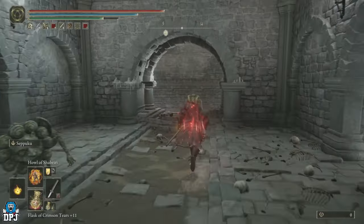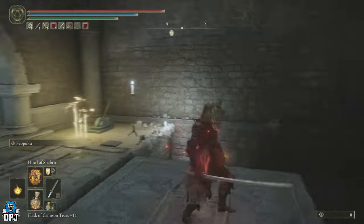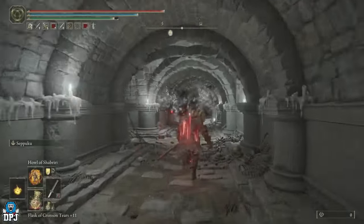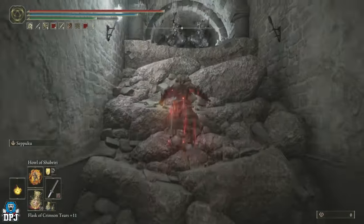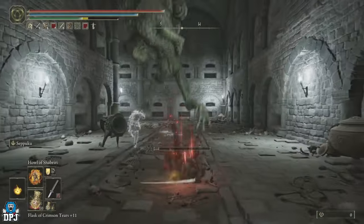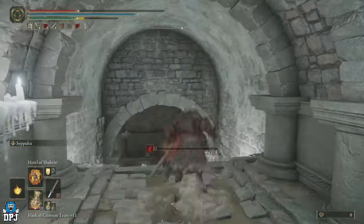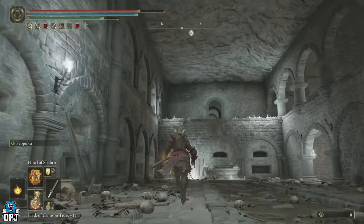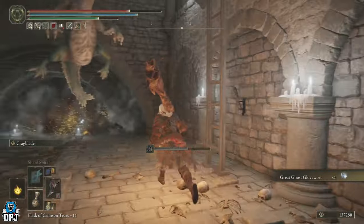Jump down here and there's going to be a lift waiting for you - take that lift straight down. Come to the bottom, go right at the very end, keep coming, then climb up at the other side. Be careful of those death blight enemies - don't get death blighted. Take a quick right. Ignore the enemy around this corner - there's a big version around here that's a real pain. Down here on this body is a Ghost Glovewort - grab that, ignore the enemies.